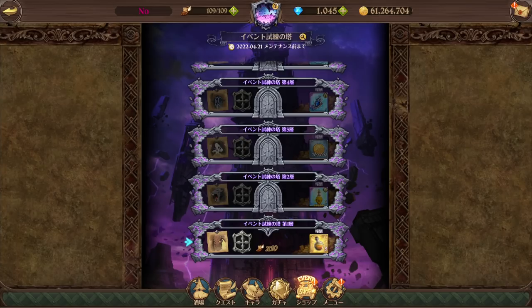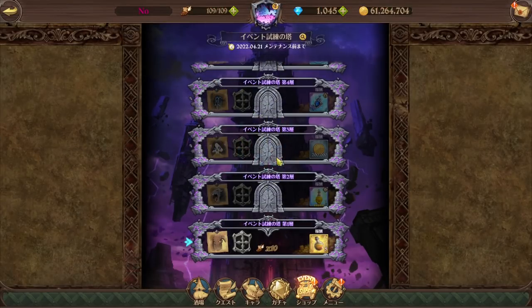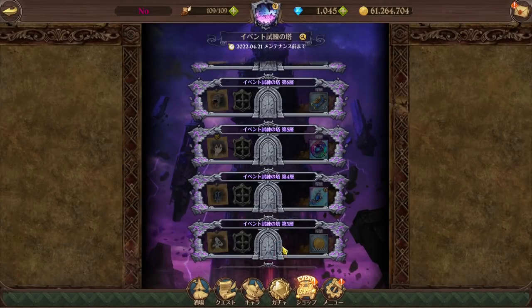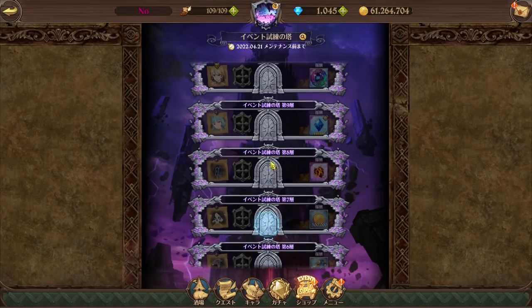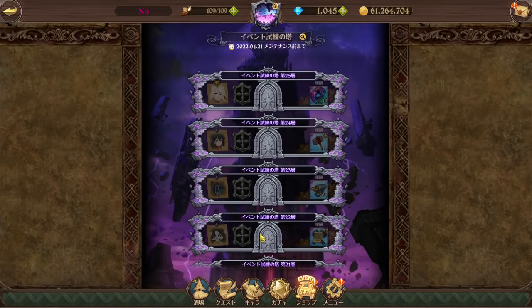I am quite a bit disappointed though, because when I saw the patch notes, this is the picture they used for the tower, right? And as you may see, there's Tarmio in there. I thought that this would be a goddess or fiend tower. But as I opened the game, it's just the same tower.